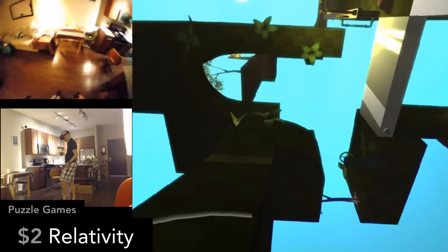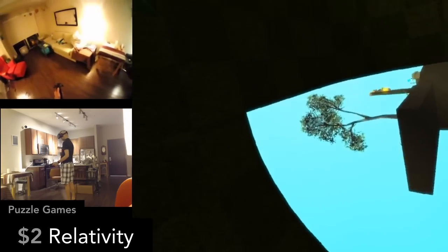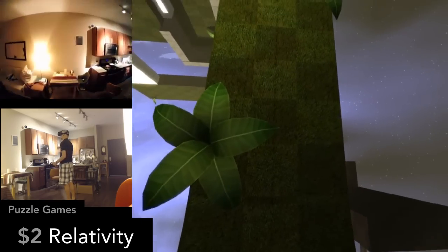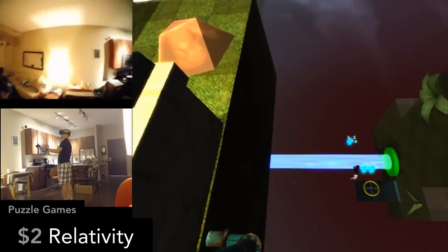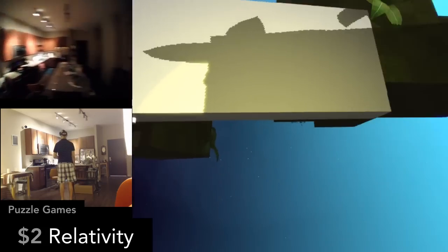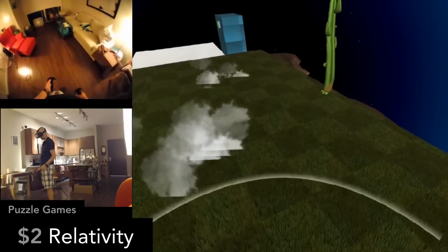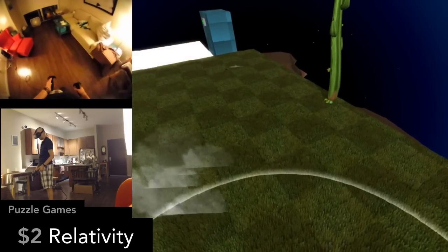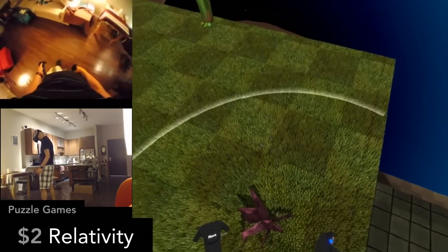Relativity is a platform puzzler that will turn your world upside down. Gravity is relative here as you'll be walking along walls and ceilings. It's a nice change in perspective in VR and a unique experience — MC Escher would be proud. You can play on easy or hard mode; on hard mode enemies are aggressive and bugs will jump on your face. I played on easy and the bugs left me alone — I personally prefer it this way.